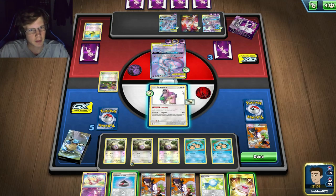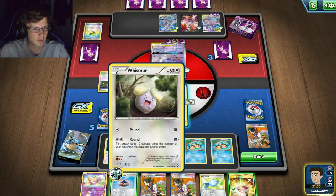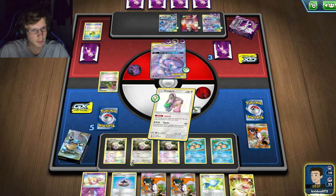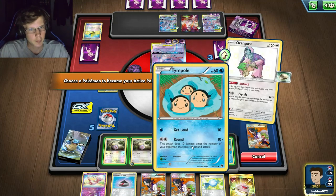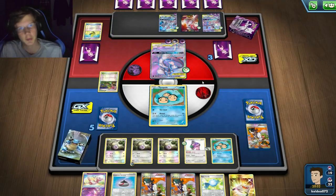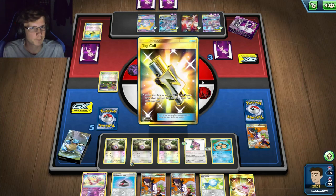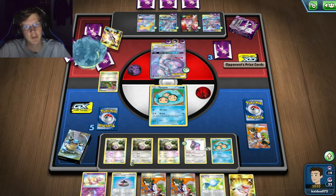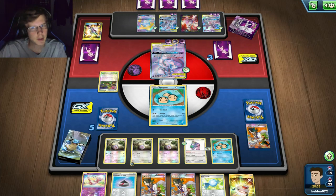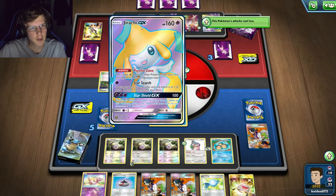If I evolve and attack he's just gonna Boss me. Another Temple will have to go down until I get the Sky Field - I've played two so I have two left in my deck. I'm getting set up way too late right now. It's not over though - he'll have two prizes left and I can still win. I just don't want him to attack me with a non-three-prize Pokémon.